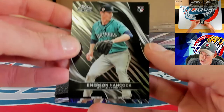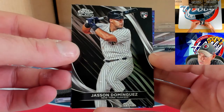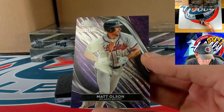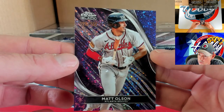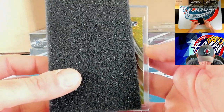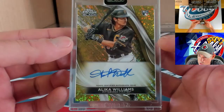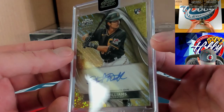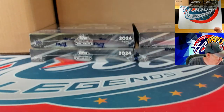Emerson Hancock, and behind him another nice rook — J-Dom. Behind J-Dom, Matt Olson on the purple mini diamond, 126 of 150 for Matty O. Our autograph — it's going to be a gold mini diamond, very nice — Alika Williams on the gold mini diamond auto to 50, 28 of 50 for Alika. Congrats to the Williams spot.